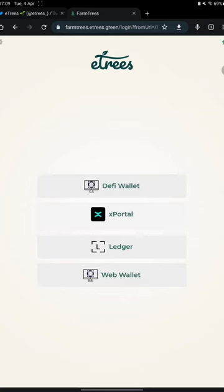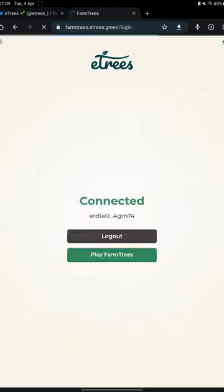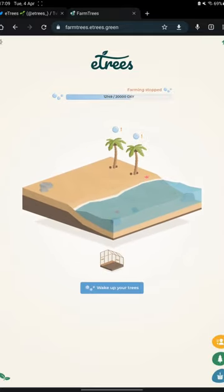I will connect with my X-Portal app and I have my phone near me to do this. I have just connected — let's see what I got here. Welcome to my land plot. This is the main page of the game where you can see your land plot and your trees.